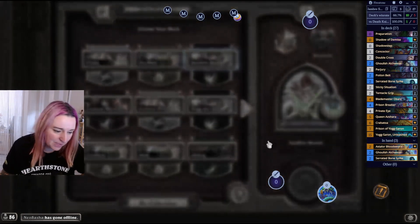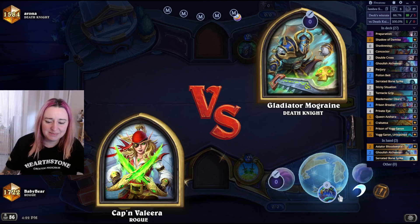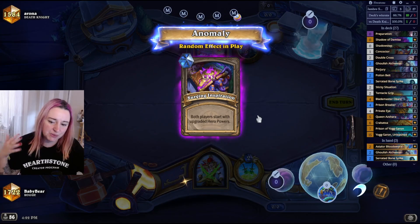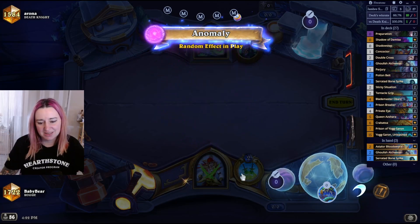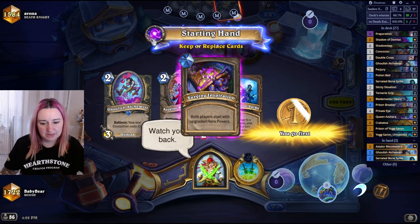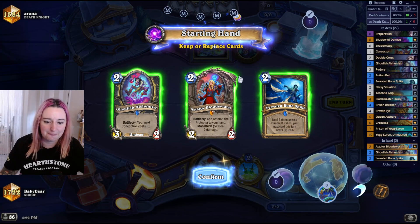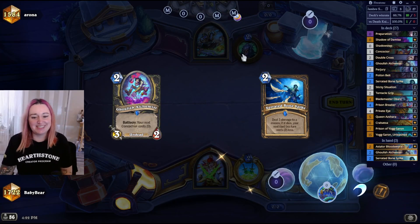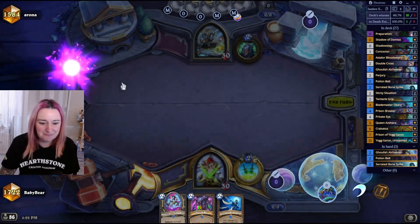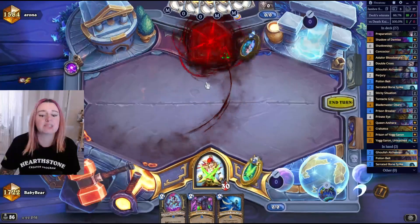Game 2 against a Death Knight — I haven't faced any in a long time. I think maybe some people are trying out the plague one to stop Druids, not sure. Our anomaly is an upgraded hero power, but what is an upgraded hero power for DK? I've never seen that.